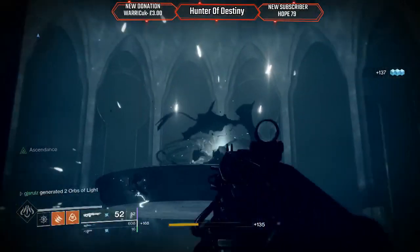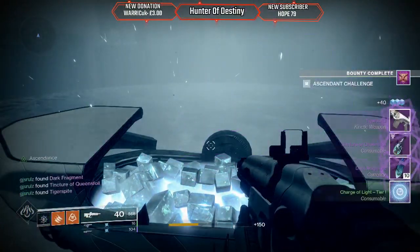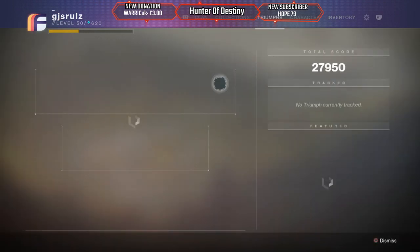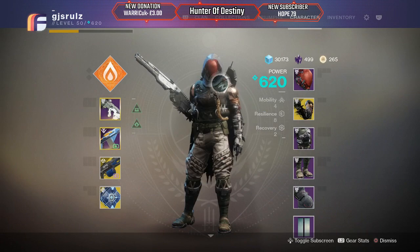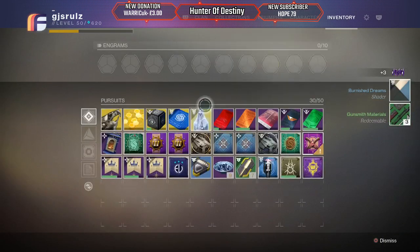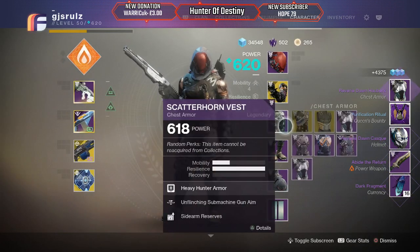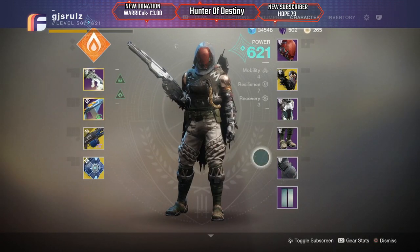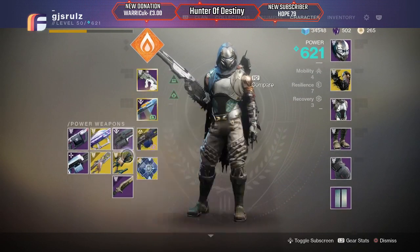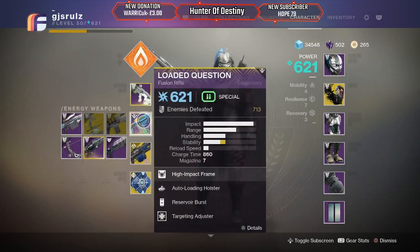There we go, nice and easy. You want to grab that chest really quick because it can disappear — and that's the ascendant challenge complete! So you get powerful engrams from these as well like I said. Let's see what dropped. For the bounty — that was powerful. 592 Tigerspite. Alright, no thank you. Look at all that lovely loot! Alright, 623 chest piece — awesome! And a 623 helmet — awesome! So if I put on all my higher-powered stuff — 623 sword as well, I could put that into my Black Talon. Yeah, 621 — 622 bow.